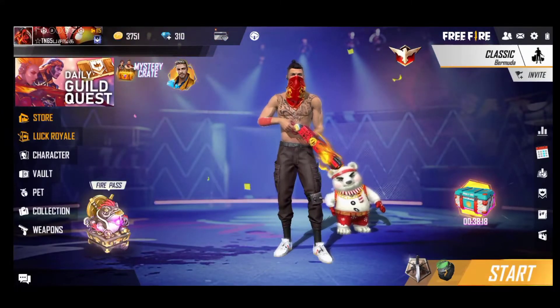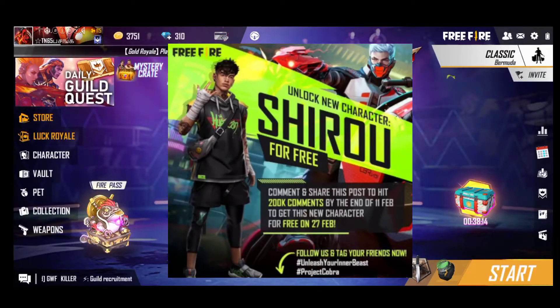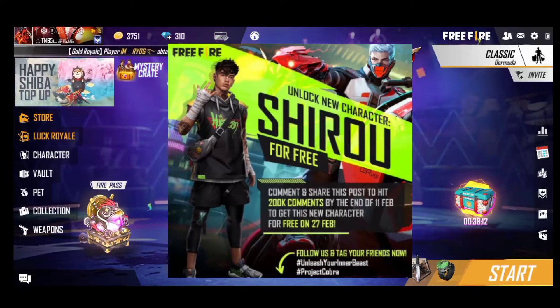If you have a Shiron character, you can see a Cobra collab. If you have Free Fire, you can post it in Free Fire. If you have 100% proof, you can see a 100% proof.